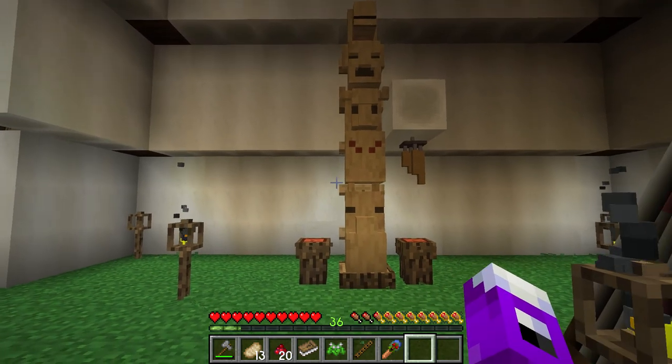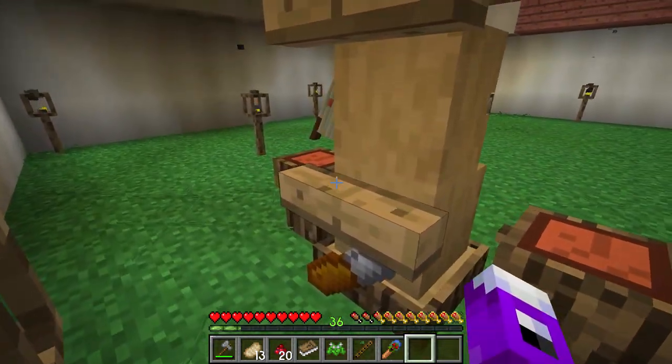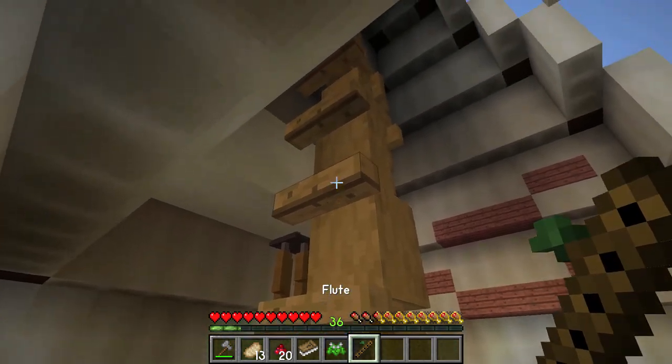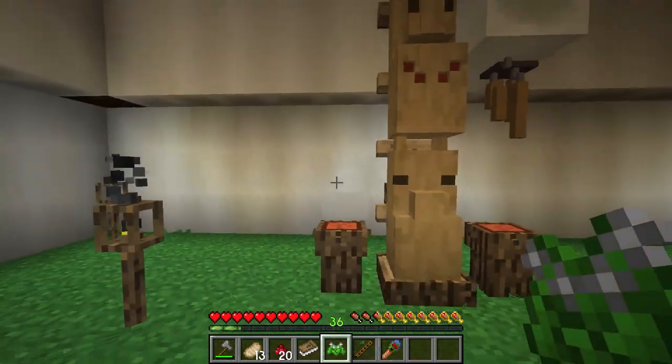We have our totem setup complete. I've got a couple of drums here, a wind chime, and at the back I put a whole bunch of my extra drawing racks so we can store all of our totem-related items. There's not very many of them, so you don't need a ton of storage space.